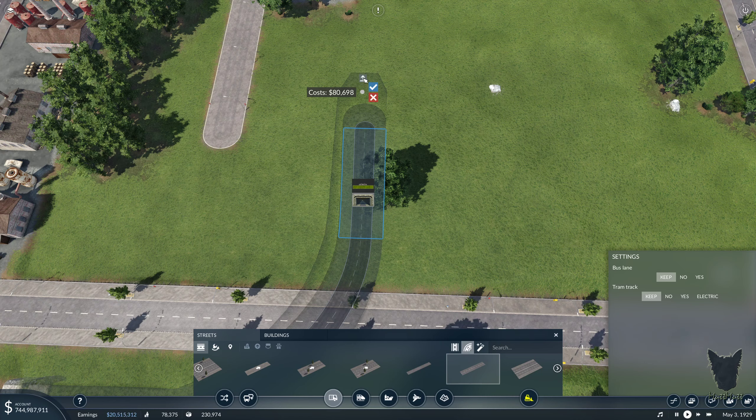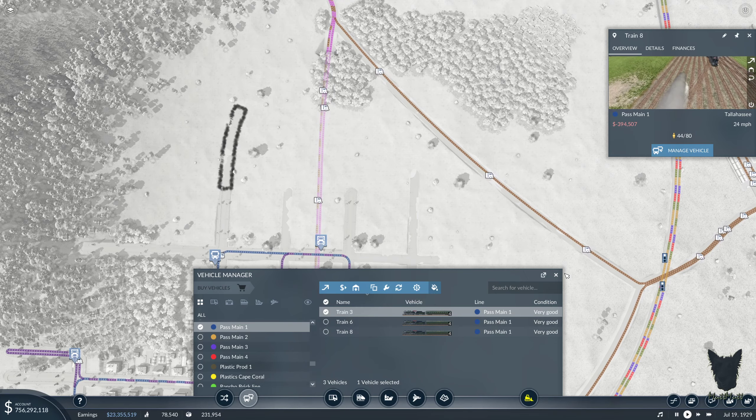Let's see how things are doing line-wise here. Our big losers are pass main one and goods line three right now. Big winners: goods line eight, two, seven, five, and food production Omaha. Wow, really. Tools South Bend's not far behind, but still making a lot more than we're losing. This one's only losing a little bit — I'm sure it's gonna get a little bit better. I just replaced those trains so it might take a little bit for that to settle out. Some weird stuff going on there, but they're both moving — okay, no problem.